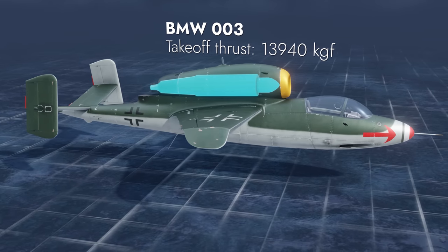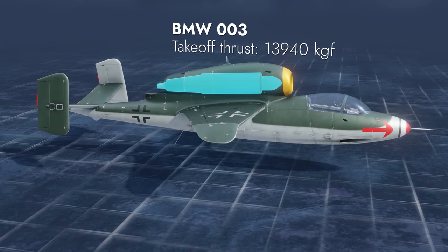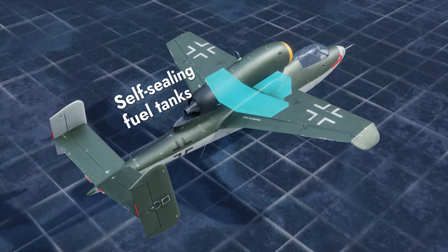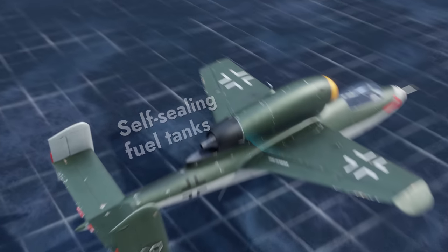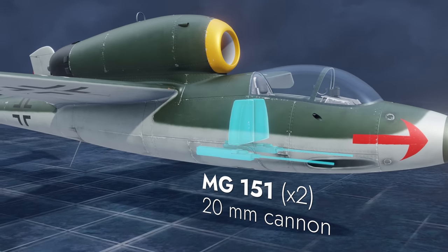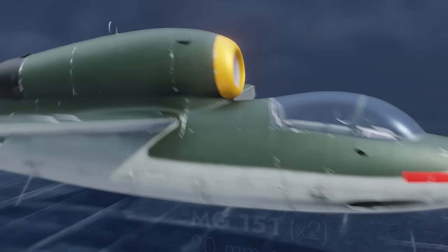Its power plant is a single turbojet engine installed above the fuselage. Self-sealing fuel tanks are found behind the cockpit and between the wing spars. Its fixed armament consists of two 20mm autocannons with a total ammo pool of 240 rounds.